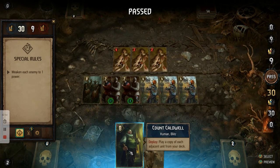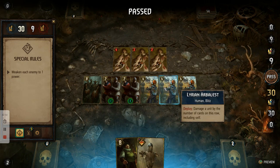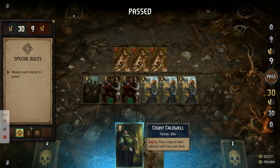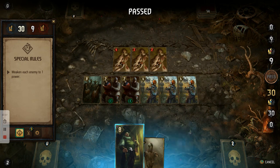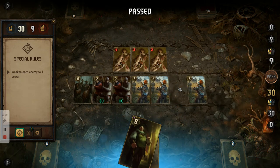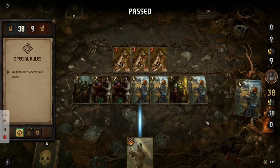What we want to do next is use Count Cordwell, placing him in between two of the arbalests. As you can see, he'll deploy a copy of each adjacent unit from your deck. So by placing him between two arbalests, he puts up two more arbalests for us to use.